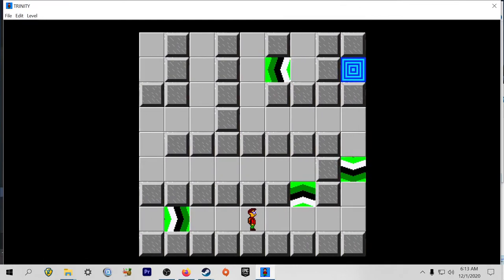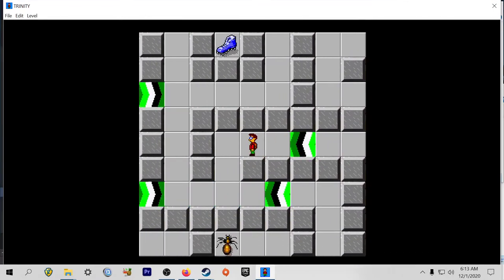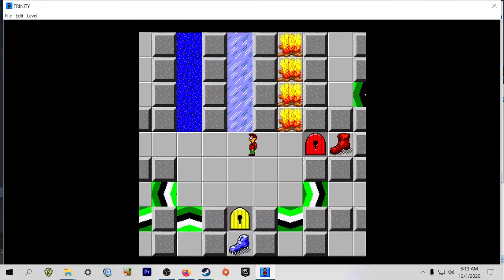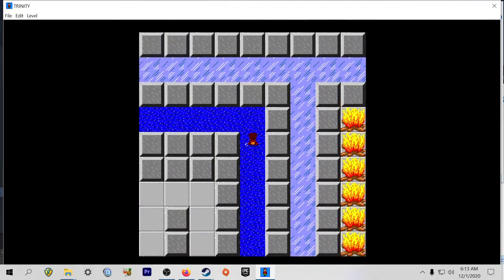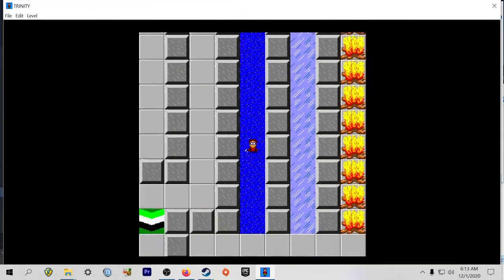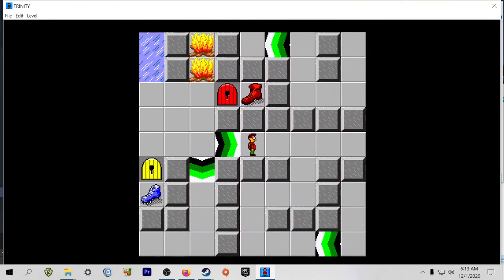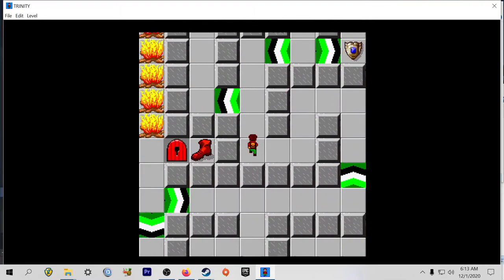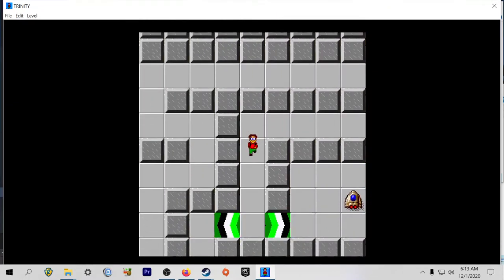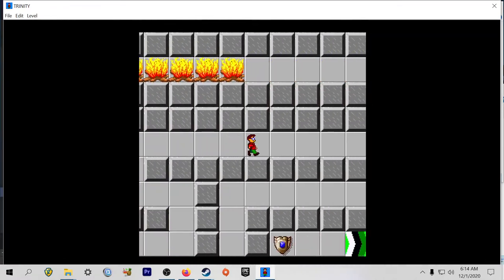The noise he makes when he slams against something is kind of funny. Did I go in a circle? Of course I did. So I've got the flippers. It looks like there's gonna be three of these, maybe four. Maybe I got the yellow key and I didn't realize it. Let's get to the top of the map, see if there's anything different. That really gets you turned around.